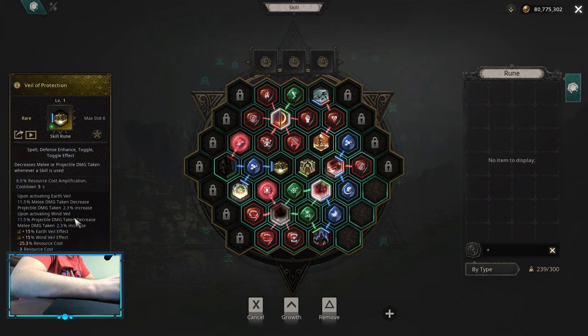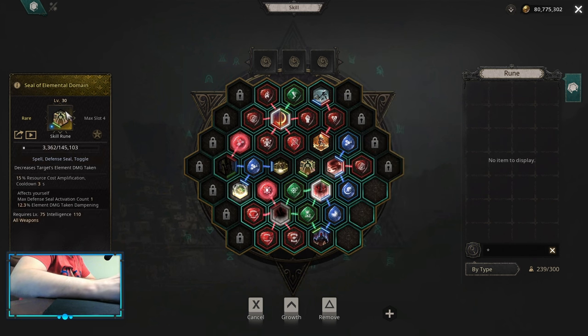Veil of Protection is the only way to decrease projectile damage taken, but remember — you want to use Wind Veil and not the Earth Veil. For Defense Seal, I picked up Elemental Domain, but you can use any: Chaos Resist, Physical Domain, or even Elemental Resistances — whatever you need the most. I think this is a pretty balanced early skill board you can have.